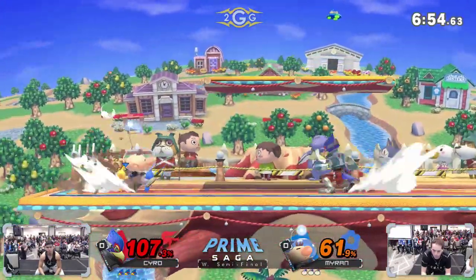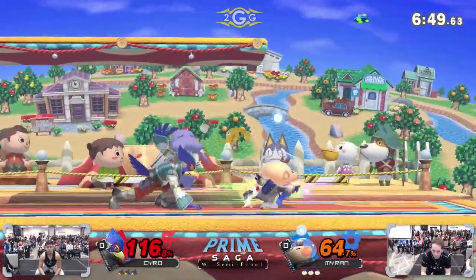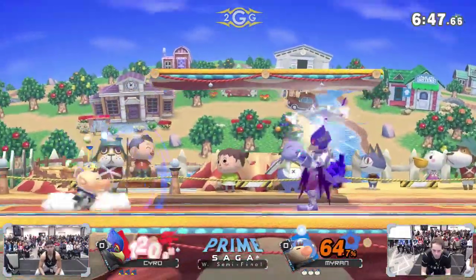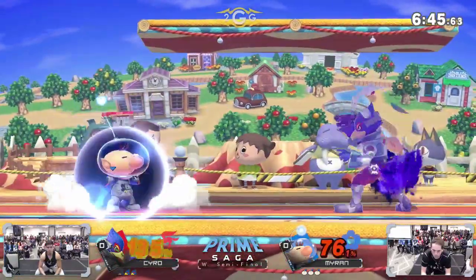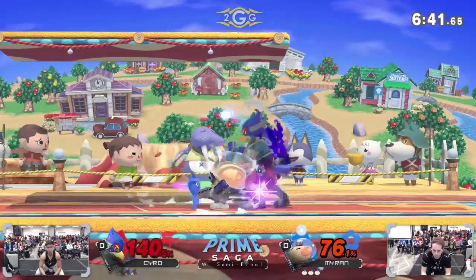And he's staying slippery, just kind of waiting until there's a gap and then putting out the Reflector. Also note that the Reflector — if Myron goes for a smash attack — he can actually reflect the Pikmin back in his face and get a hit that way.